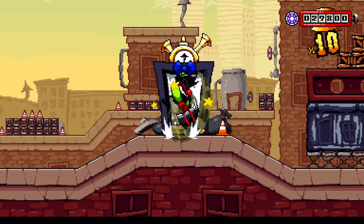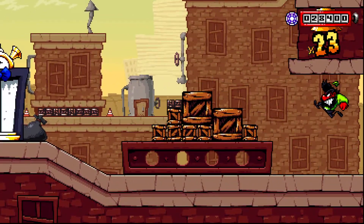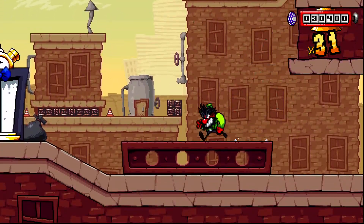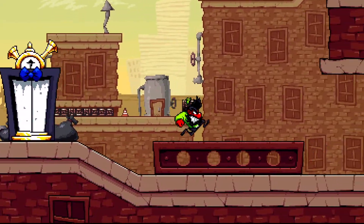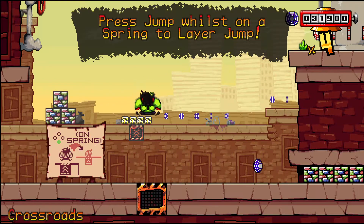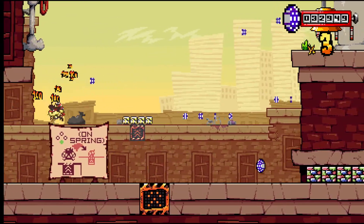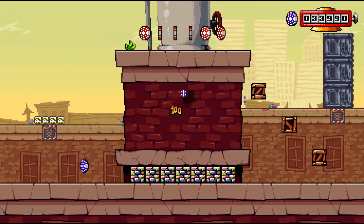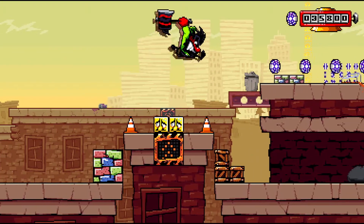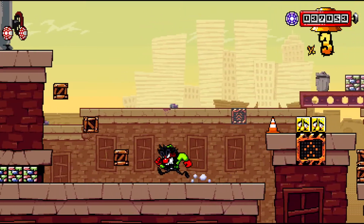Oh, what's this? Something up there though — maybe not. I'm not sure what you do here. Press jump on the spring for a layer jump. These controls are so weird. Okay, so you just have to press down to do that.